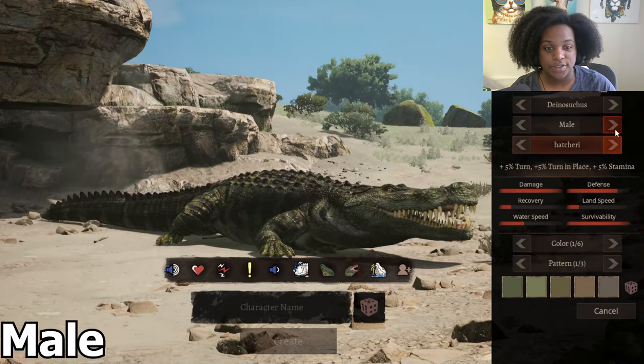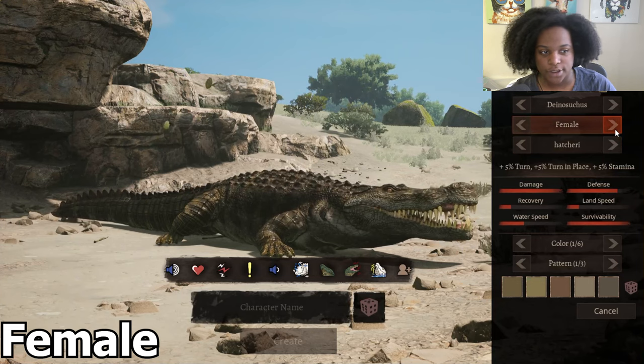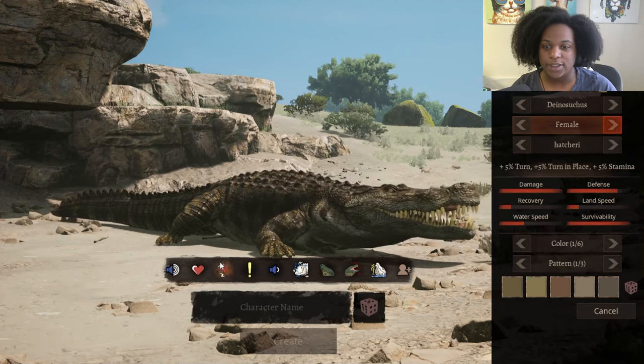And then back to our original. Here's the female skin — a brown instead of our green. And now we're going to take a look at the colors right quick. Here is our broadcast.